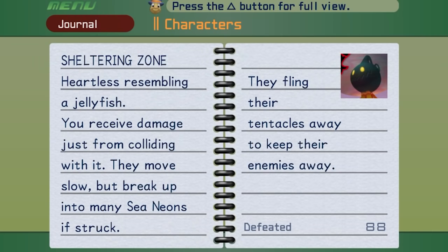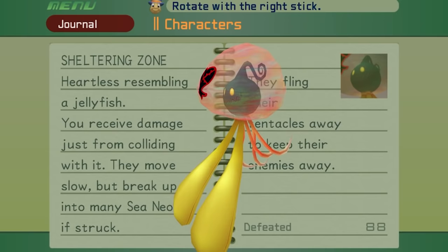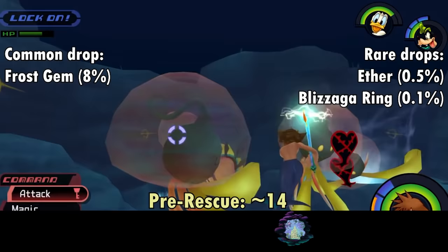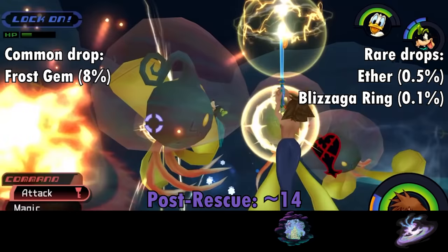The Sheltering Zone is just the supersized upgrade to the Sea Neon — obviously not as nimble, and its attacks don't hit much harder. Sheltering Zones will tackle you and attack with a gingerly-swung tentacle move. Since these guys burst into three Sea Neons, you can either kill it with magic while still big for an 8% chance at a Frost Stone, or let it split for a 2% chance each. Sheltering Zones are best found in the Undersea Valley during pre-rescue and Triton's Palace in the post, with four each.